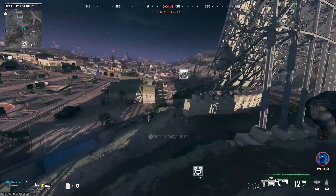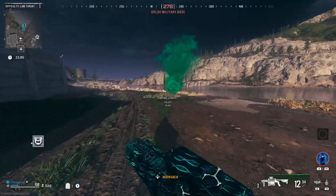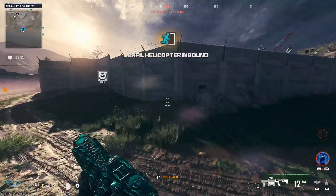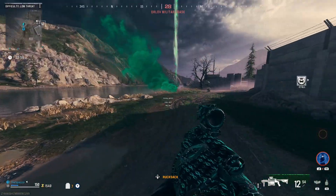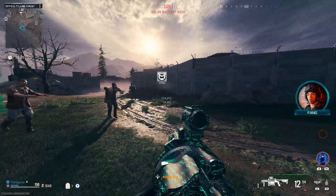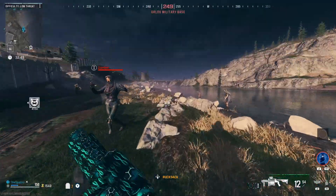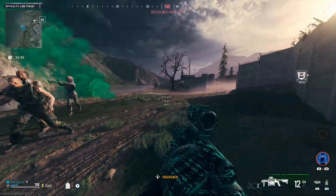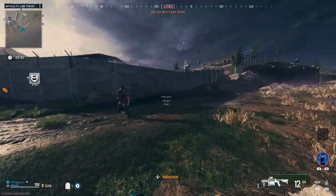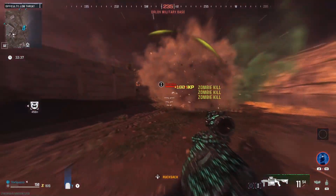Pack-a-punch done! Now let's head over to the exfil right over here. We're gonna stick to the Tier 1 area so it's easier to kill these zombies and we'll be able to get these 300 kills very easily. So we're at the exfil — let's go ahead and pop it. What you want to do is call in the exfil every time. You don't have to take the exfil until you get what you want done.